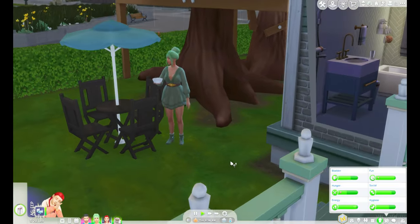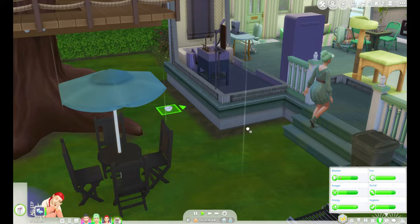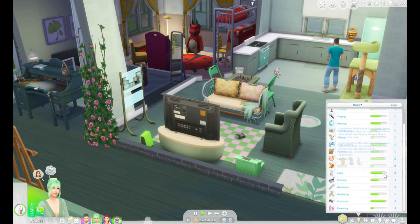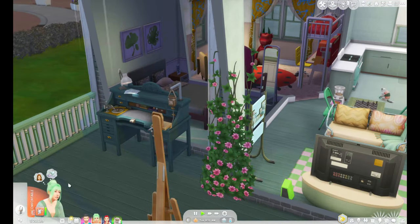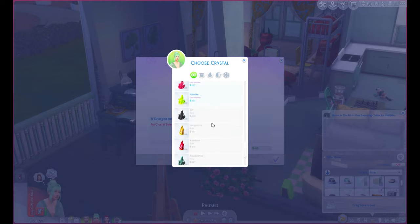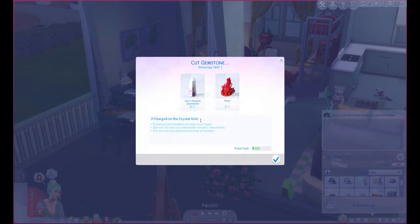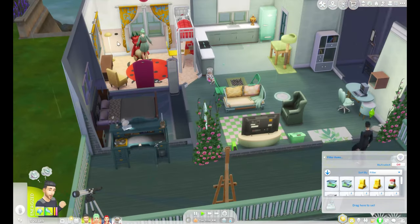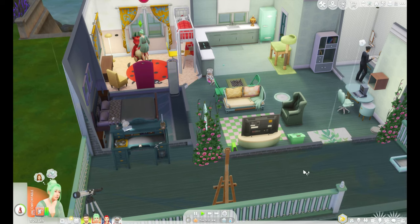I changed Faye's outfit to one of the new ones from the new pack. She's now nearly level 9 of logic and level 8 of mischief — so we're doing okay. Looking at the gemstone cutting menu, I basically need all the bottom ones you can't just buy, including a fire opal. We might make something for Rory too.